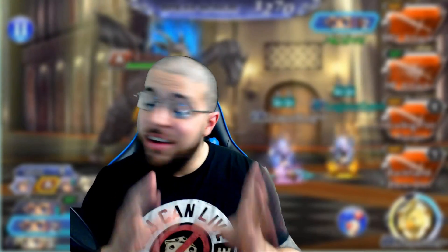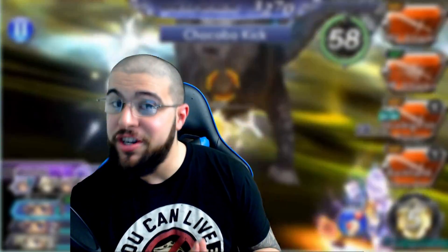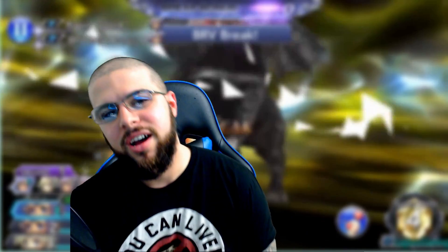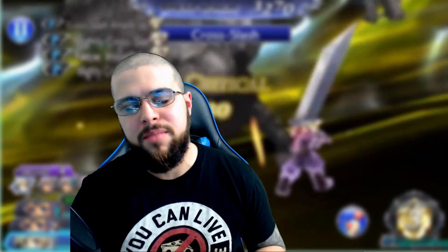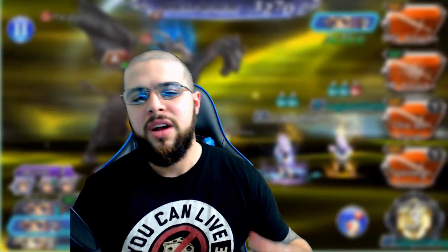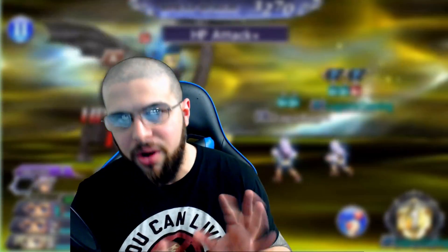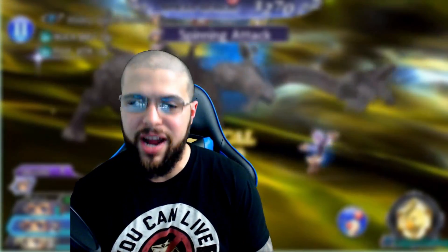Welcome my minions to another Dissidia Final Fantasy Opera Omnia video. Today I have a really hype, awesome co-op that I did for Faris. When you see this, you're gonna lose it — we got six turns and 148,000 score on the Faris co-op. I'm gonna go through the battle and let you know how we did it. It is kind of RNG — you won't get six turns every time, maybe seven or eight, but if RNG is on your side you will finish this event so fast if you follow this strategy.